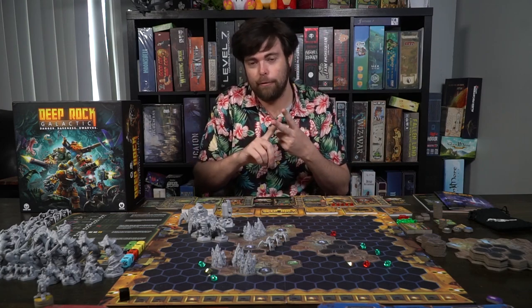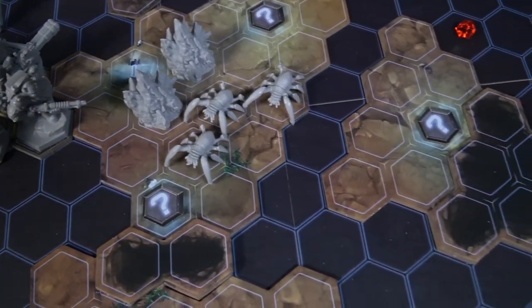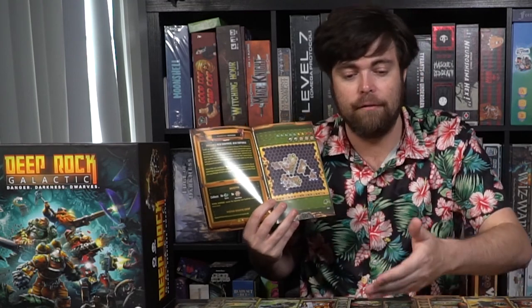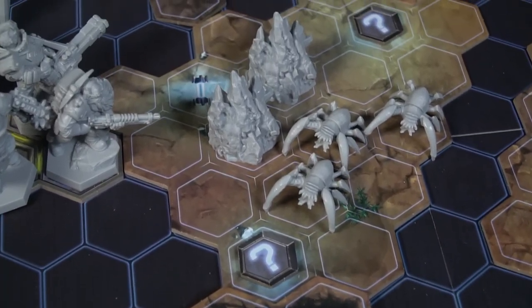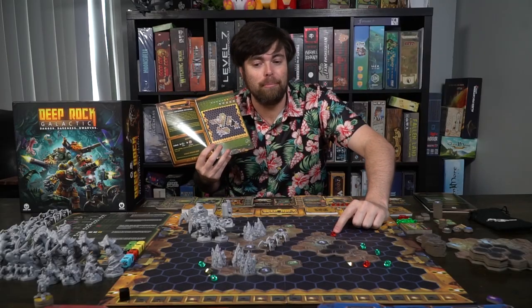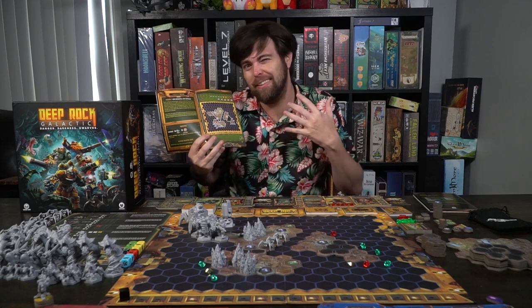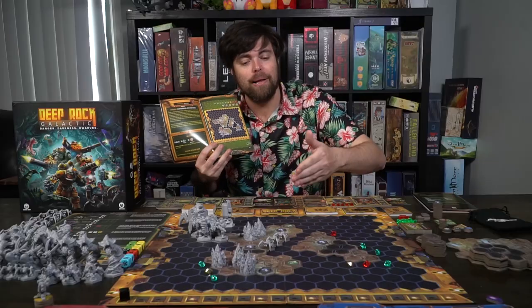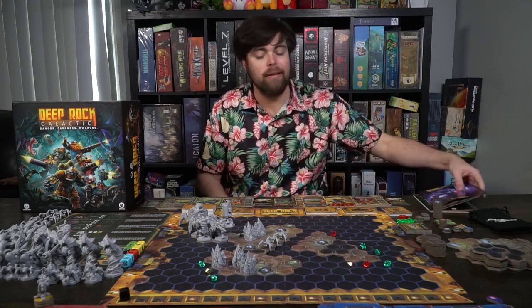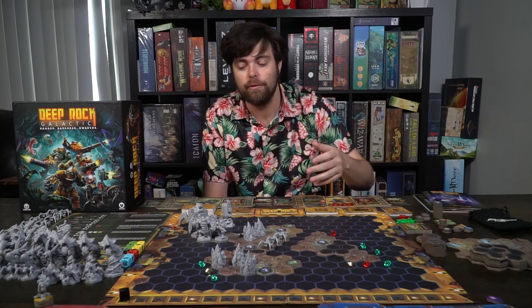After selecting your mission and characters, you'll set up the game boards. The main board is placed on the field, and based on the mission booklet, it provides a layout to follow. You'll place different terrain textures, flares to light up areas, items to gather, loot bugs to smash, minerals around the outer edges of the terrain, different glyphid monsters that spawn on the map, and tunnels where monsters will spawn throughout the game.